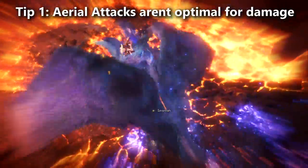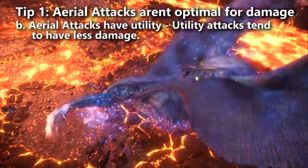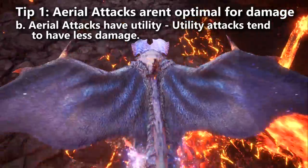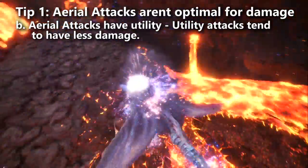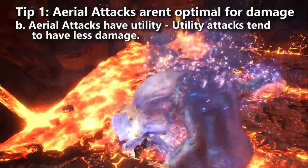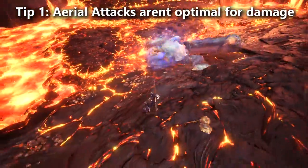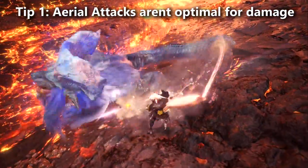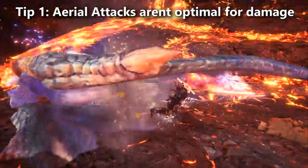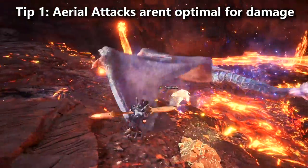What's interesting about aerial attacks is their utility. When I test weapon movesets frame-by-frame in the training room, I've noticed that movesets giving you extra defense, maneuverability, or utility — like flourish on the hunting horn — cost damage on that move, and that's exactly what's happening with aerials. Aerials let you ignore many monster attacks, especially ones with a low hitbox, while also dealing mount damage to the monster at the same time.